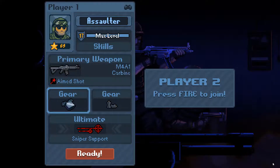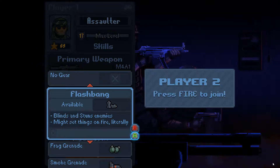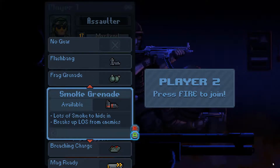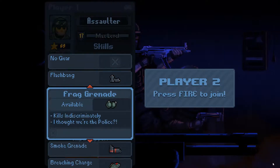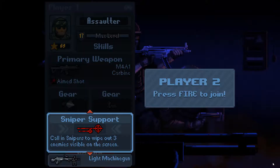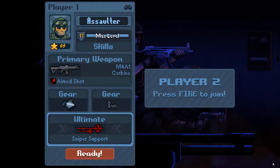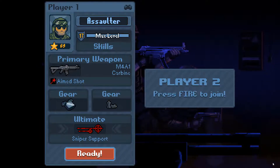I also have the flashbang, which is a stun grenade good for stunning enemies before they can kill hostages. We also have the frag grenade, smoke grenade, breaching charge, and instant weapon reload available. The flashbang is a good all-rounder. For ultimate support, you have the choice of either sniper support or the light machine gun — I usually go with sniper support, which I'll explain in a moment.